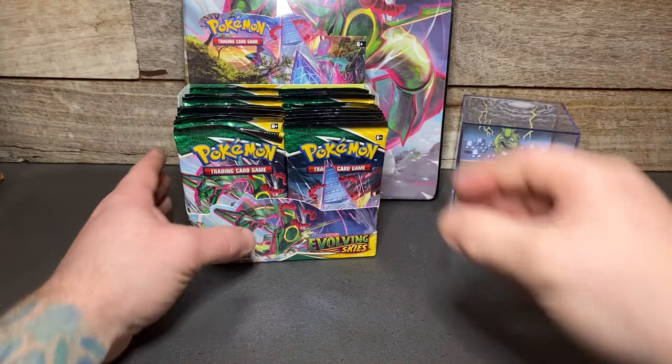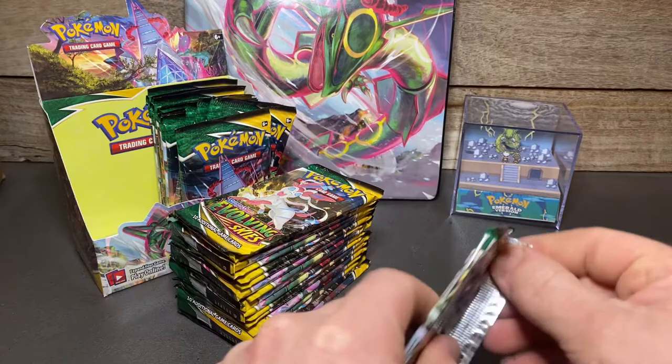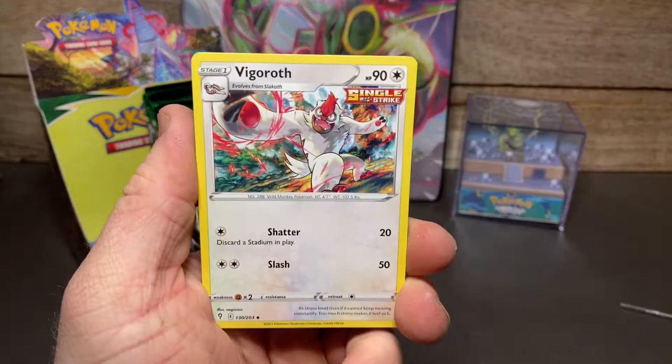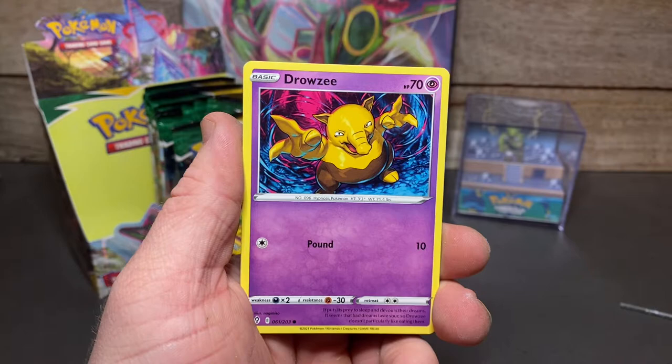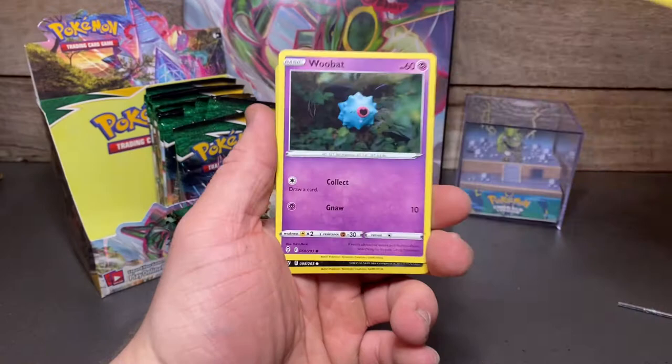I've been waiting all weekend for this. They arrived in the mail yesterday and I still didn't crack them open straight away — I had a bit on yesterday. So, water energy, Vigoroth, Flygon, Dragon, Fletchling, Duff, Bergamite, Drowzee — that is an awesome artwork — Scraggy, Wobbat reverse, Scraggy.